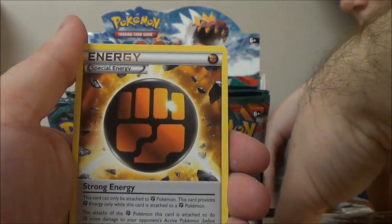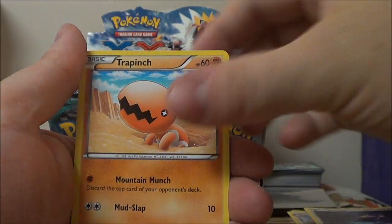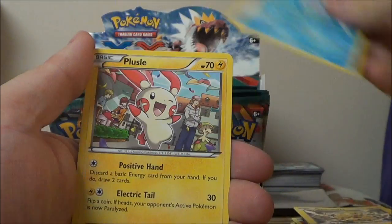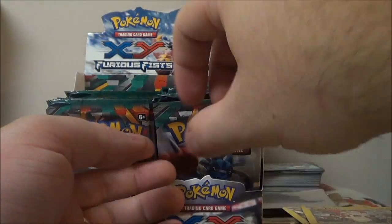We got a Watchog, Strong Energy — I think that's our first one of this box — Licky Licky, Noibat, Trapinch. They're beginning to blur together just a little. Electabuzz, Poliwag, Plusle, Reverse Noibat, and a non-Holo Politoad.